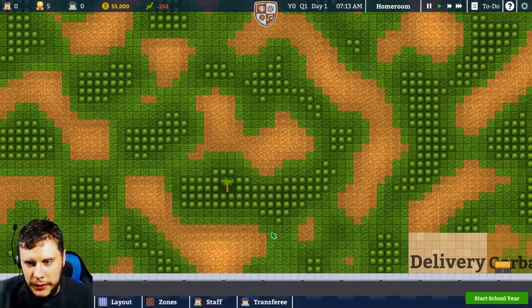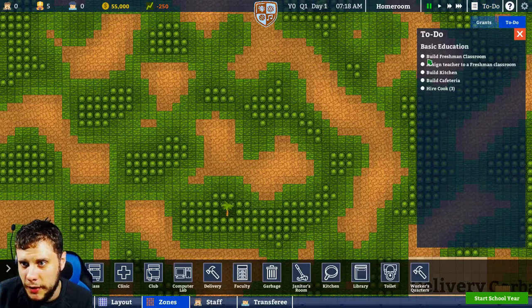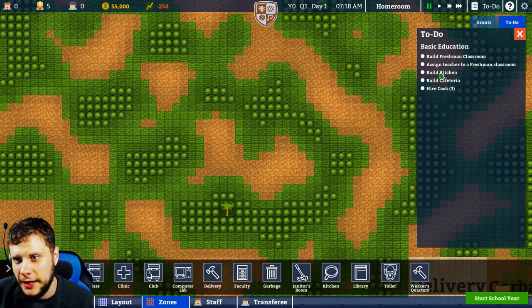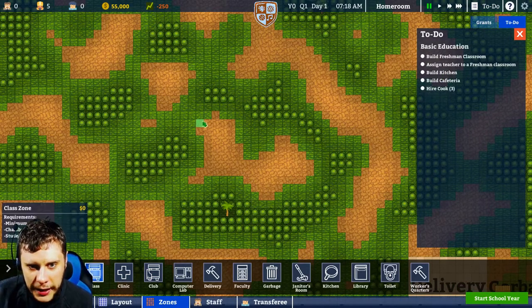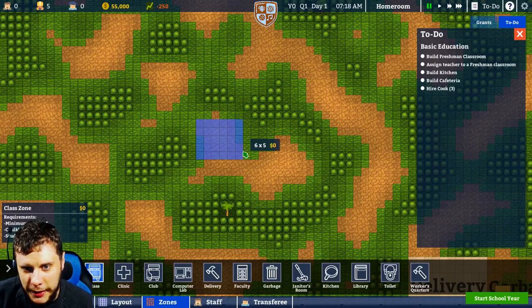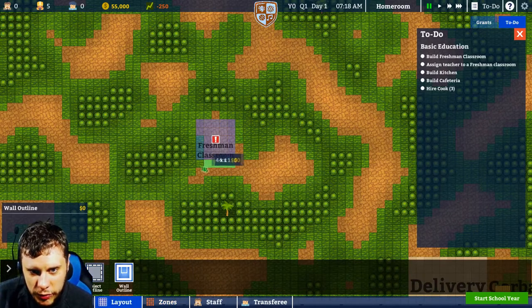So we're going to go with zones. If you look at our to-do list, we've got to build a freshman classroom, assign a teacher to that classroom, build a kitchen, build a cafeteria, and hire a cook. So let's try again to get this working. This is the first attempt you guys will see but it's the fourth or fifth that I've tried. And then we'll do walls right round this.